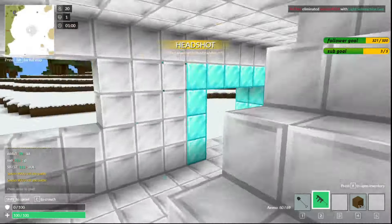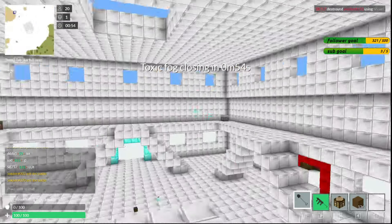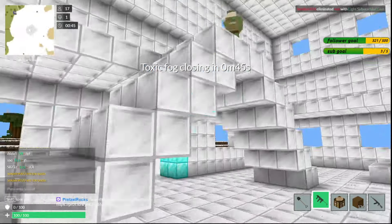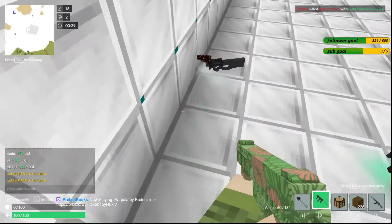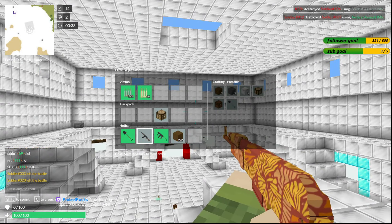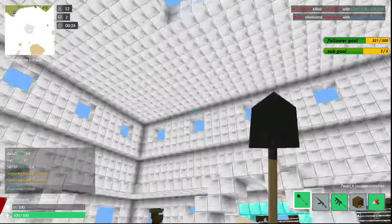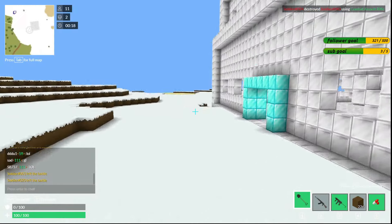Luckily for me, I already got the weapon I needed. Grabbing the packing table first for some reason. This player is up there again. This guy's in that connected area there. We'll just help you get back to the lobby a little quick. There are some links in there. I use it. Let's go.